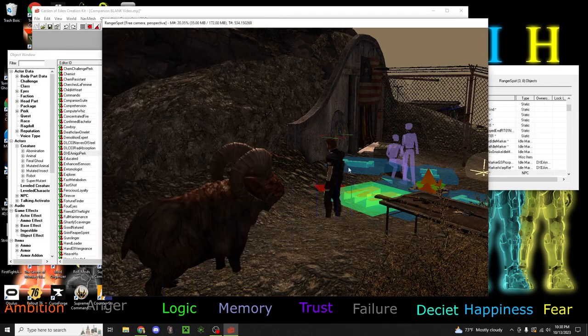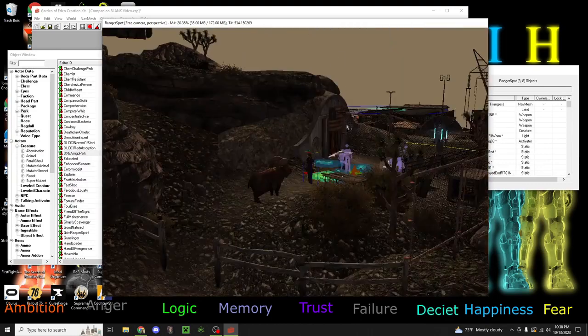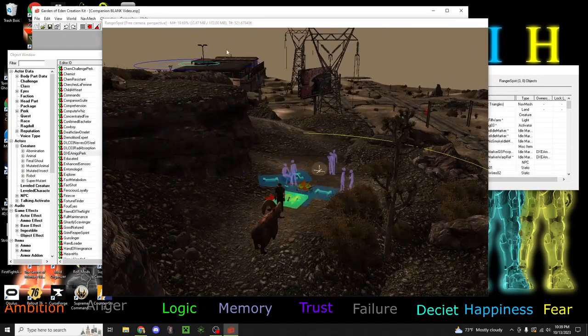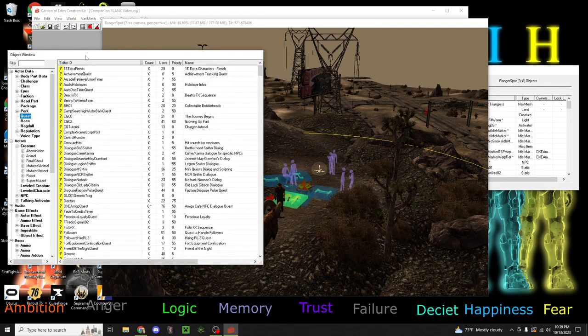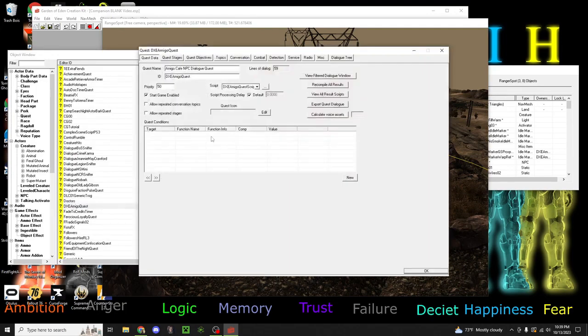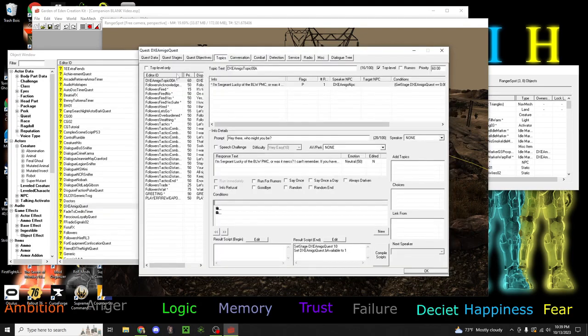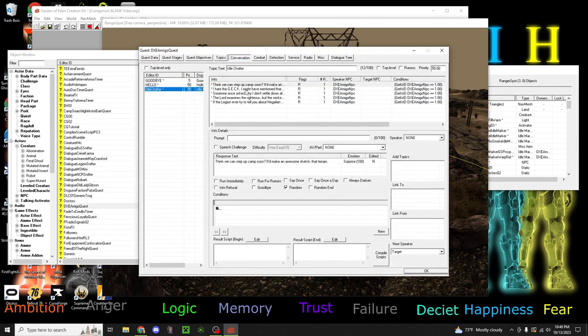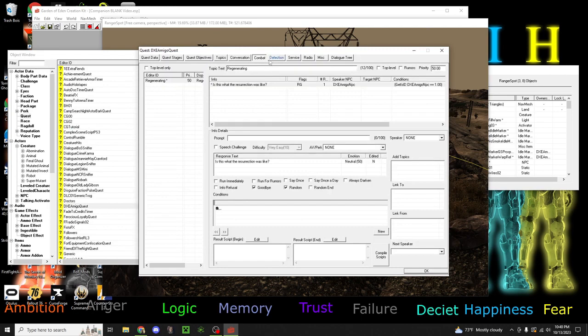Finish that up and hit save. Then we have our companion right here. If you don't want to move him here, I'll show you how to move all of this reference. We're going to first just delete all that. Saved. Now onto the bigger part that will likely take the longest - you'll go over to Quest, head down to DxE Amigo Quest. Then you'll go over to Topics. You see all this? You've got an added entry - you're going to edit all of these. And conversation is where you can have all your idle chatter. And then combat - you can add some combat barks.